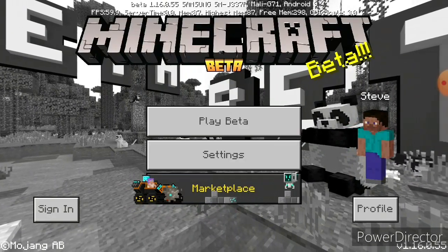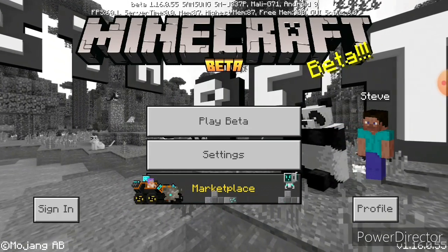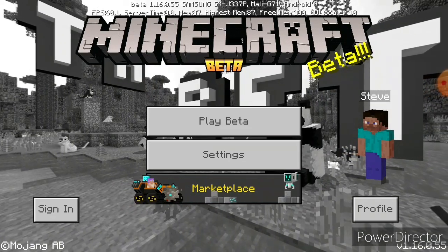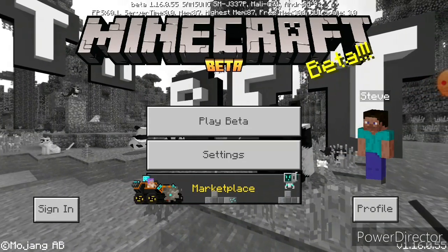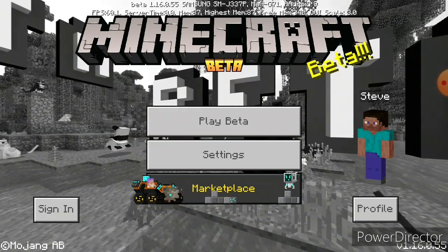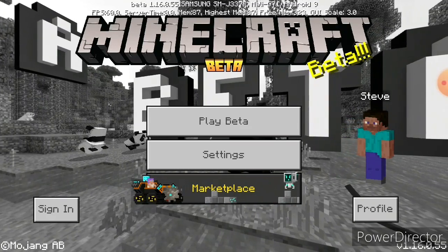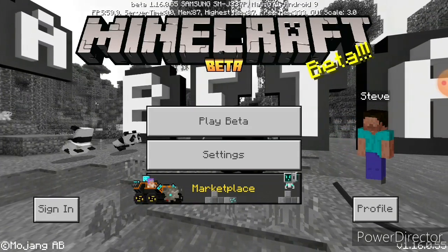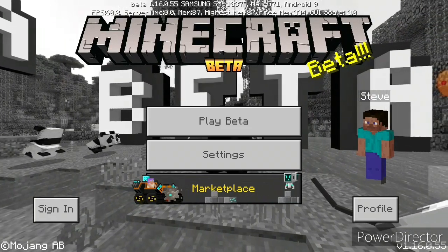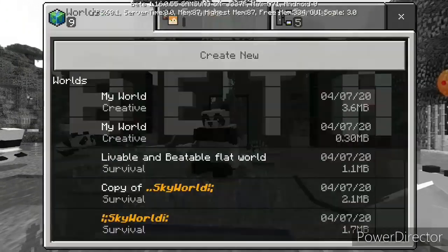Okay guys, so the only way you can access all of this stuff — you know, everybody posts on YouTube but they don't really show you how to access this stuff. If you go to Google Play Store and type in Minecraft, get to that little app. There should be an option under Minecraft saying beta version. The beta version is the stuff that they post before actually releasing to the game, the original game.